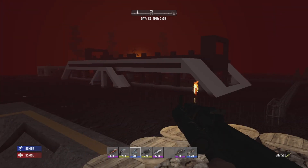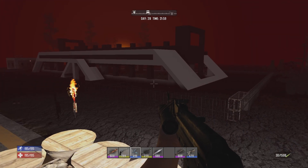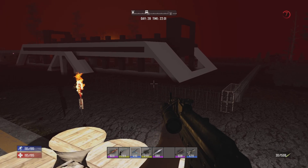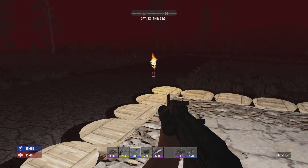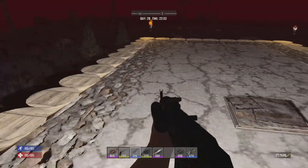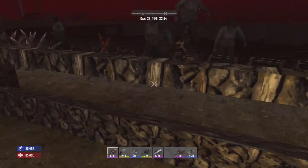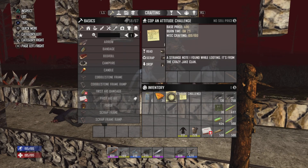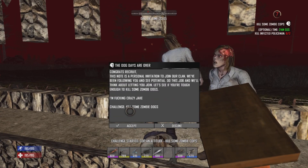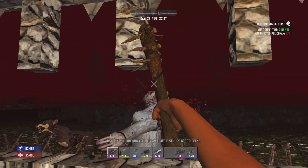Oh shit, here we go — this might be a very very interesting horde night. They're coming in from the north. I'm not gonna lie, I'm gonna have to do something before next horde night. I meant to read these — it's 1152. Let's just get these little puppies out of here.